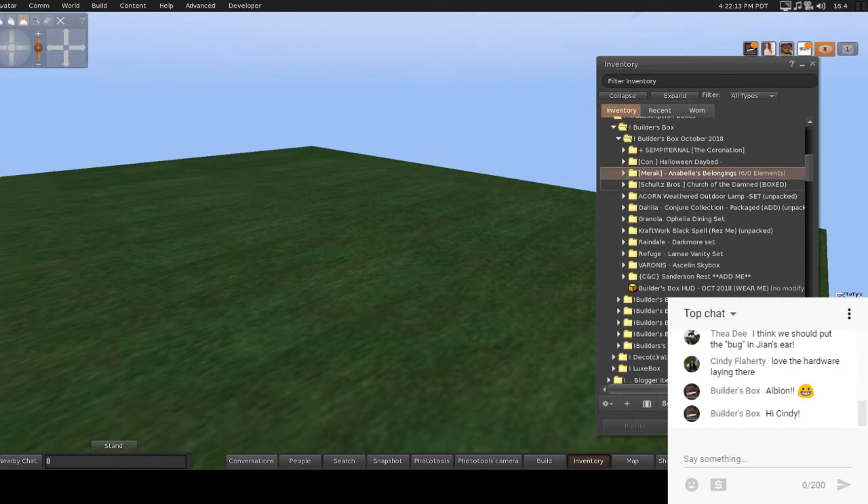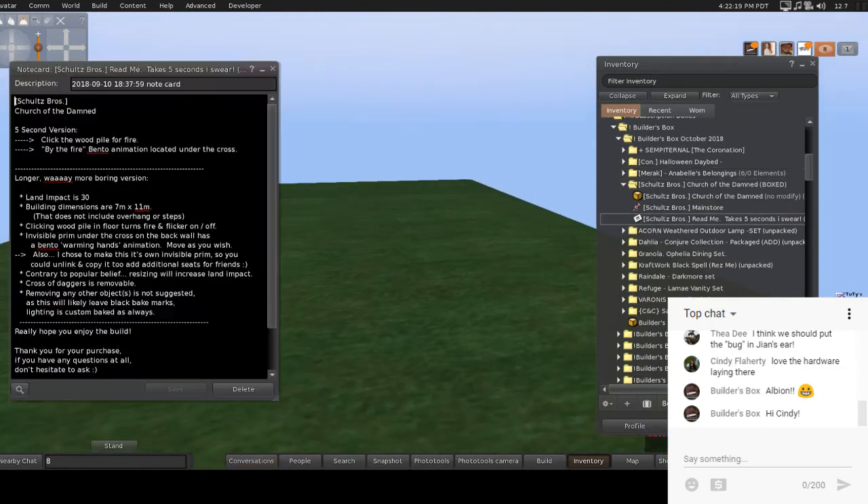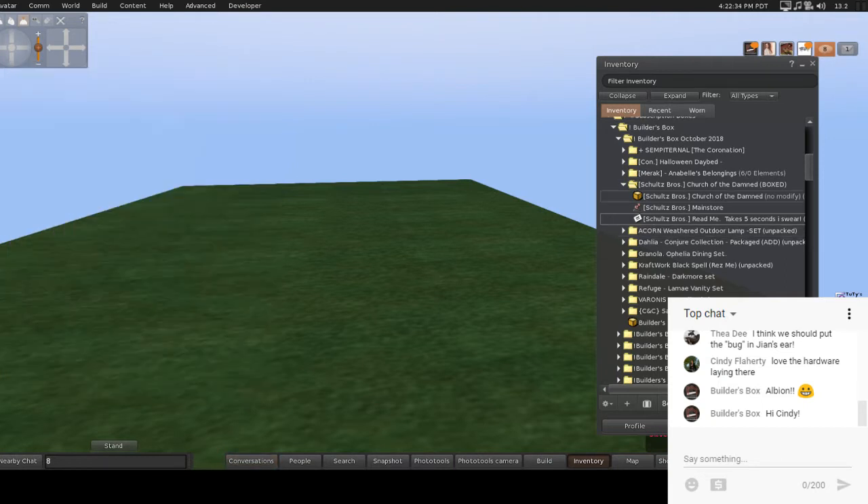Next up we have Schultz Brothers, Church of the Damned. Read the note card — it takes five seconds, I swear. Apparently there's a woodpile for fire in here. Land impact is 30, dimensions are seven by eleven. Okay, let's rez this out and see what it looks like.